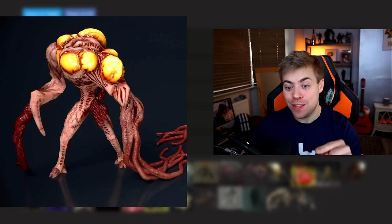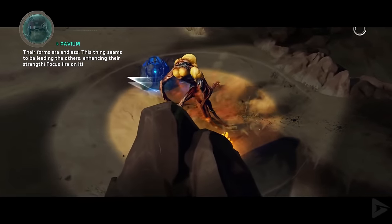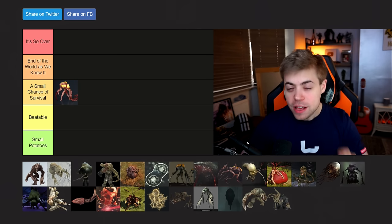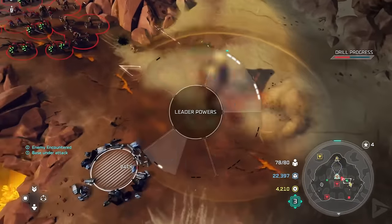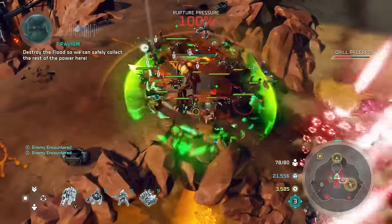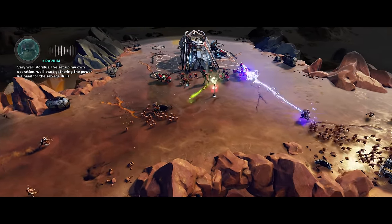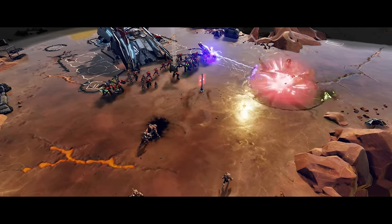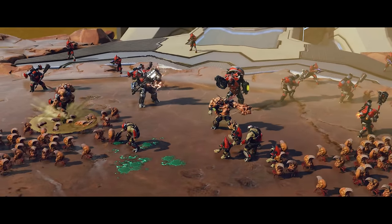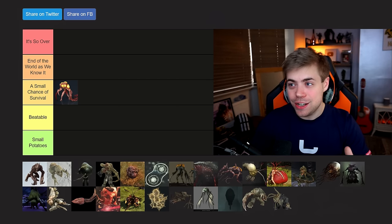Starting out, we have the Abomination — the evolved version of the Juggernaut from Halo Wars 2 that is basically the key mind form that exists prior to a proto-Gravemind. I'm going to say small chance of survival for the Abomination. These things are very tough, very big, and they lead large armies of Flood. However, they are definitely killable within a force, and the Flood haven't spread enough at this point to have any kind of robust intelligence outside of the Abomination.